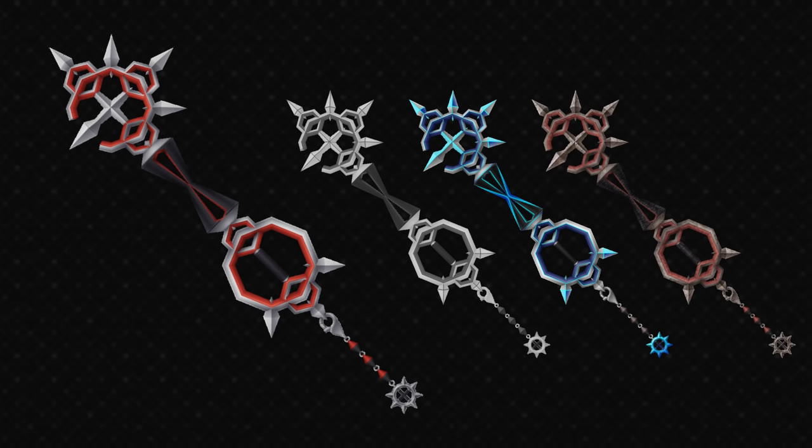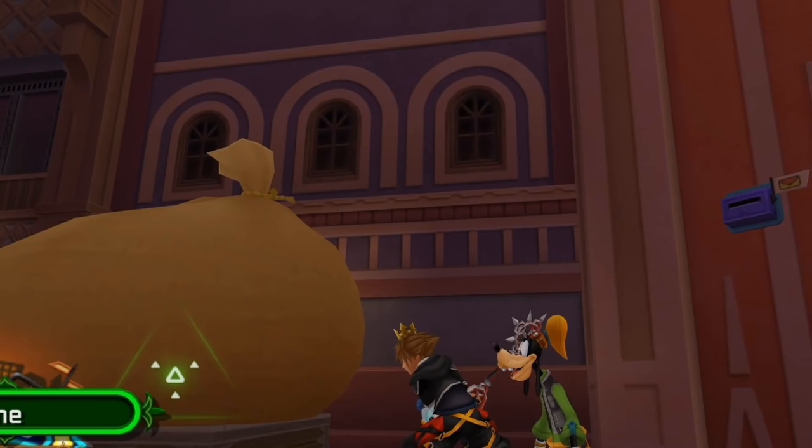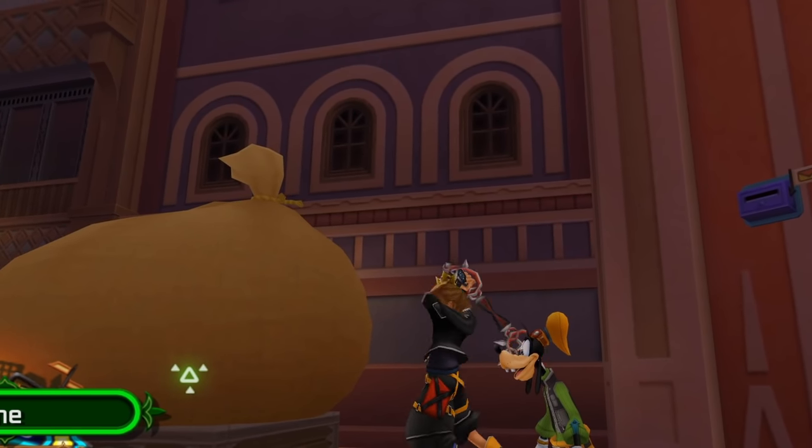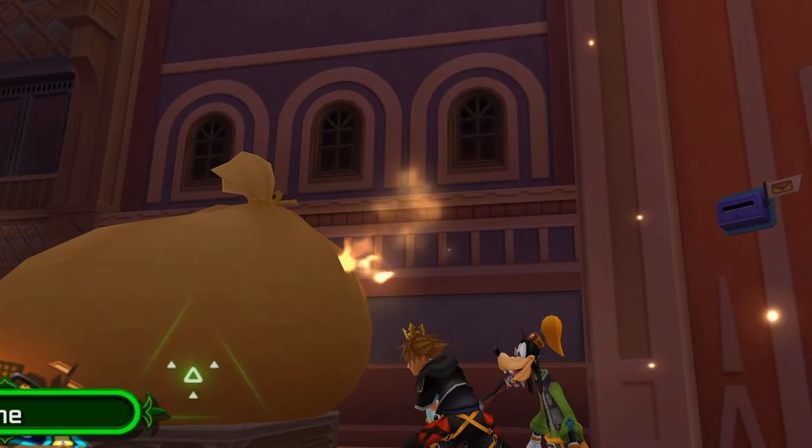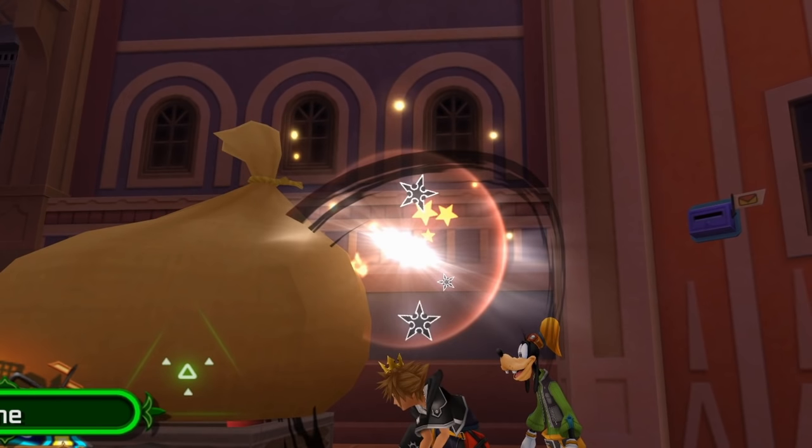The hit effect: when you hit there are flames obviously, along with some black stars in the style of his chakrams. I also quite like the trail that comes when you actually swing with it — that black trail, very nobody-esque and it looks really nice.